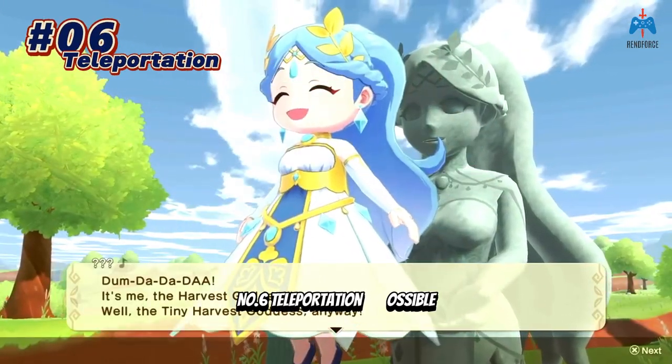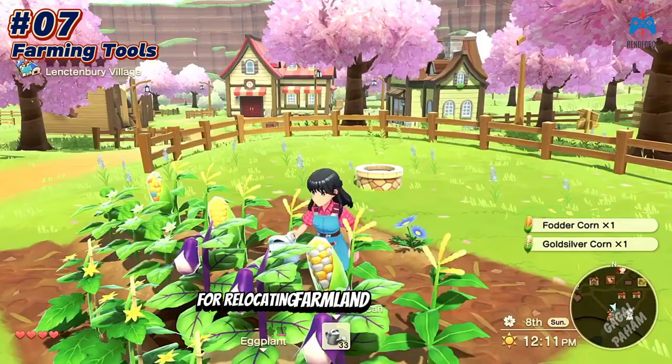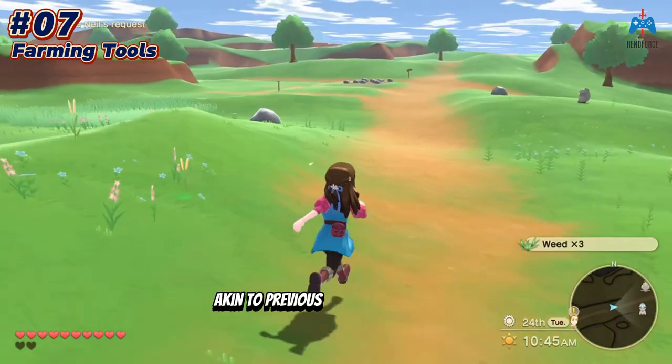Number six: teleportation is possible using Harvest Goddess statues located in each town. Number seven: farming tools for relocating farmland are still present, allowing for more efficient management of crops, especially hybrids, akin to previous Harvest Moon titles.